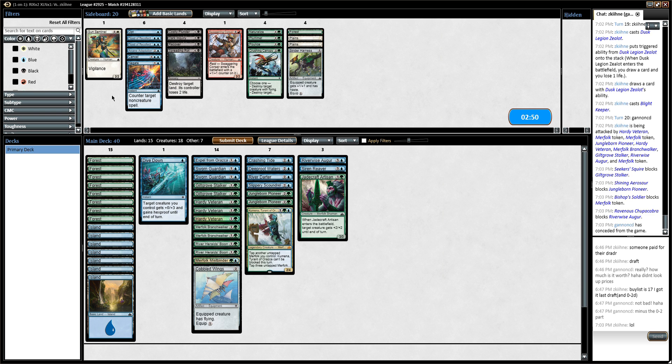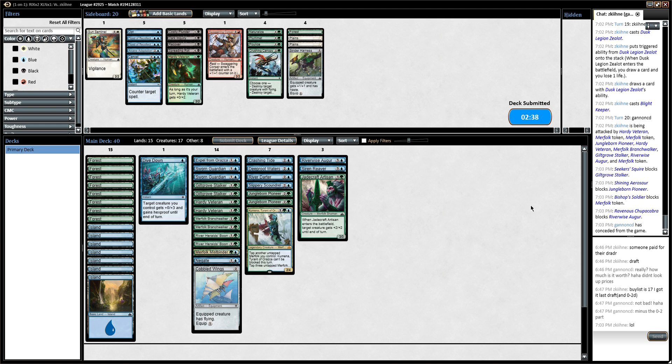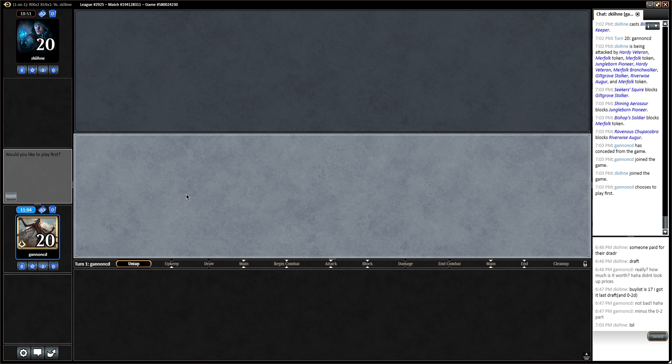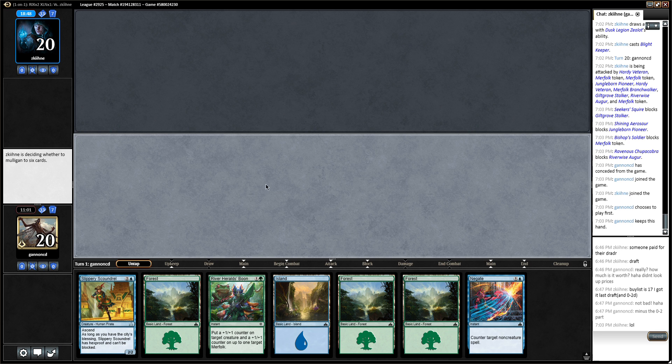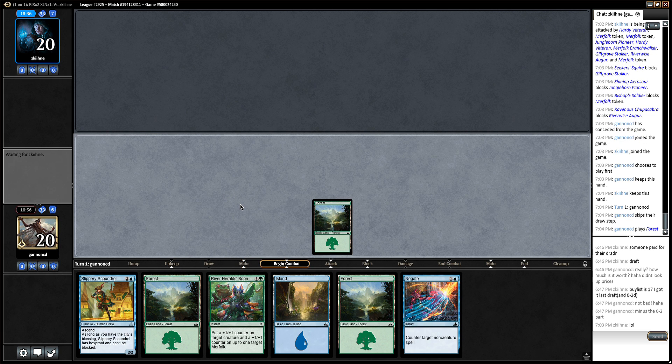It's crazy — I almost want Negate. They did have a lot of removal spells. Negate seems actually pretty good, and Handy Veteran seems kind of like nonsense against them, so I'm gonna make that swap. It gives me insulation against removal effects that I thought I had with Dive Down. Now I wish Negate was that 2-4 guy but whatever. Slippery Scoundrel — that was brutal. Just gotta shake it off and play the next game. We can use Negate to counter something and play around Settle the Wreckage this game.